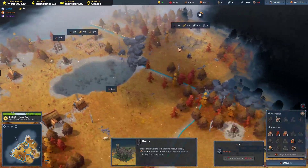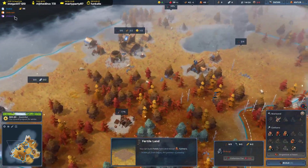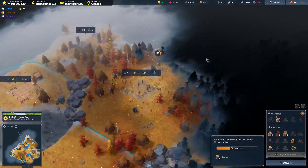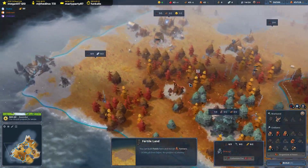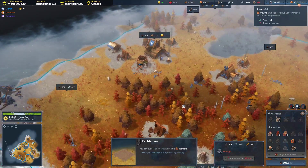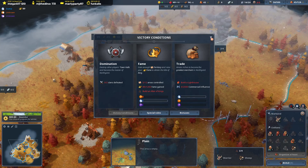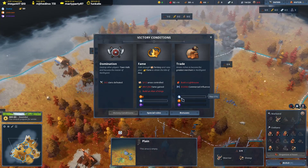One, two, three, four - added to what I've got already: nine. We can get four areas really easily, it only takes three more. Alright guys, we're going for fame! That means I can use my crowns for science. I just have to keep an eye that no one else goes for the trade commercial influence - as soon as you're flagged behind in commercial influence it's really hard to catch up.